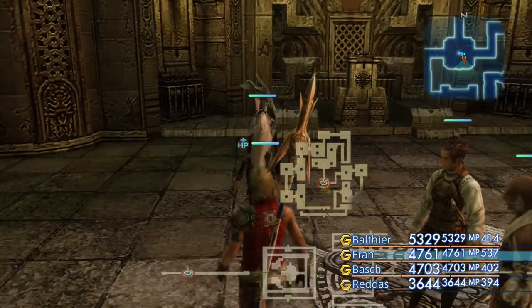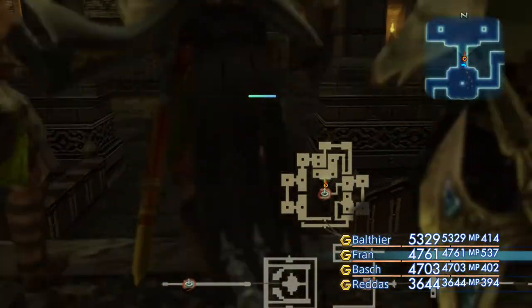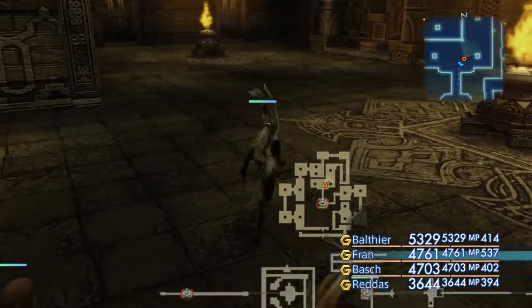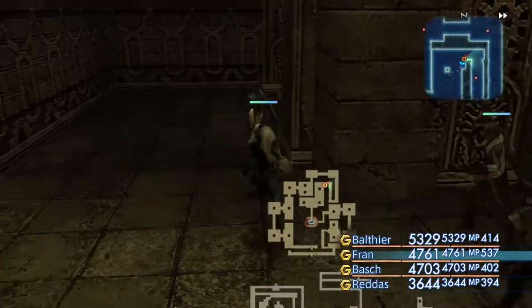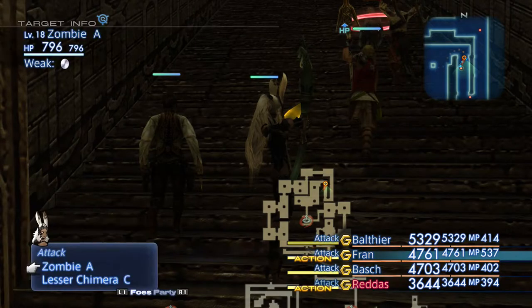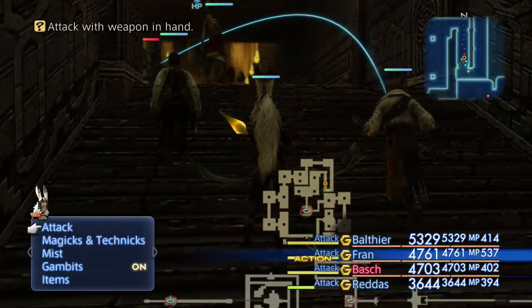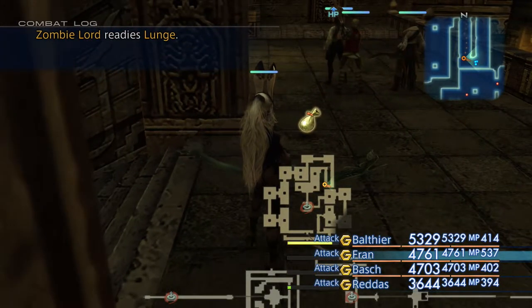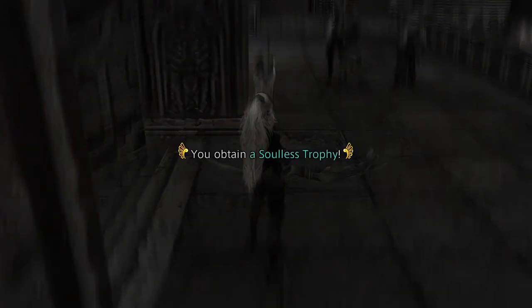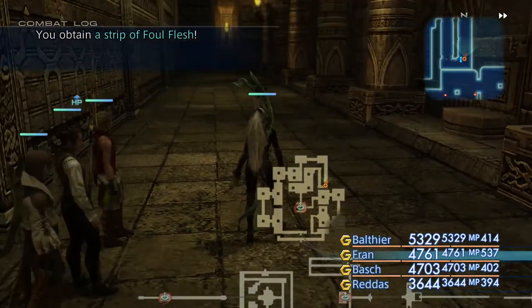We're just going to make our way around, and hopefully we'll bump into the Zombie Lord without too much trouble. I'll show you his spawn points as we go. This is close to one of his spawn points, which is why I was checking the map. He's the Zombie Lord — he's only got around 20,000 health, so you can actually kill him without even realising. You'll know when you've killed him because you'll get the trophy — the Soulless Trophy in this case. That's probably the easiest of all the hunts we've done so far.